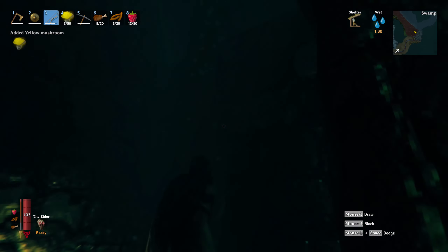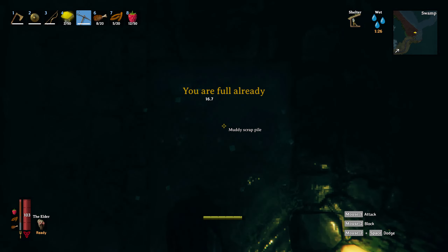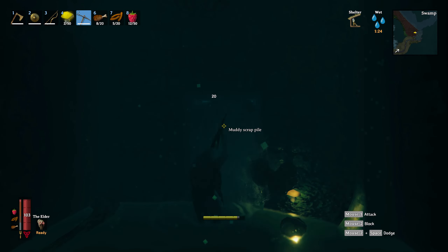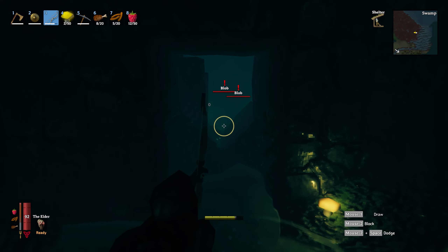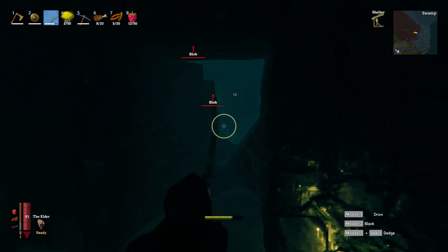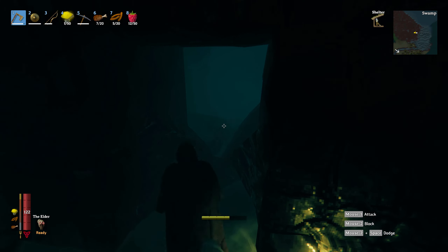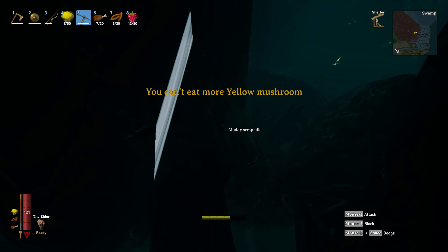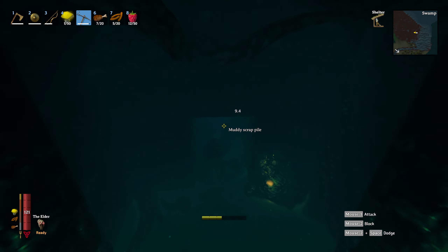These scrap piles will give you scrap iron which can be smelted for iron bars. To safely go through the sunken crypts, use your bow and arrow after mining the top part of the muddy scrap piles to cheese the enemies, and once they're dead mine the rest and go inside and keep going deeper. Don't forget any muddy scrap piles because there's lots of it and you're going to get literal stacks from a sunken crypt.